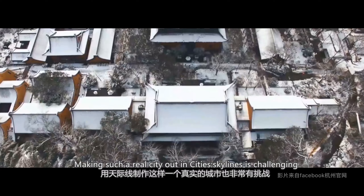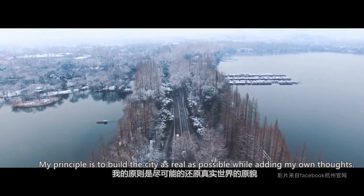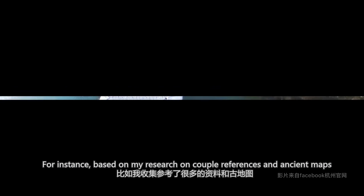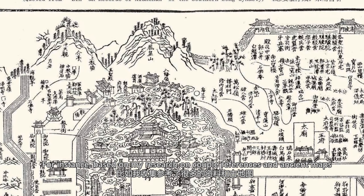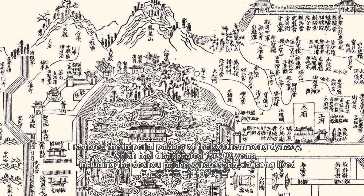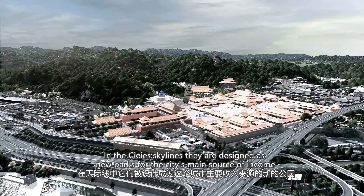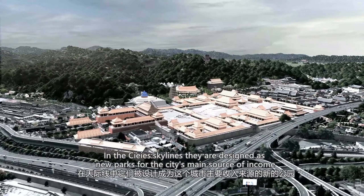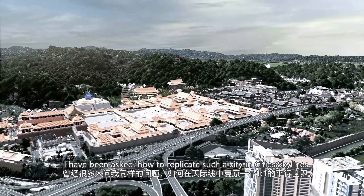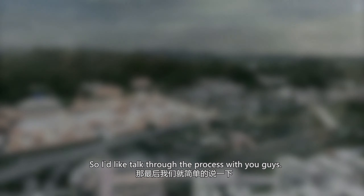Making such a real city in Cities: Skylines is challenging. My principle is to build the city as real as possible while adding my own thoughts. For instance, based on my research on a couple of references and ancient maps, I restored the imperial palaces of the Southern Song Dynasty, which had disappeared for 800 years, including the Dichu Palace where Song Xiuadzong lived. I have been asked how to replicate such a city in Cities: Skylines, so I'd like to talk through the process with you guys.